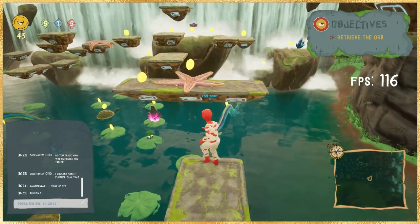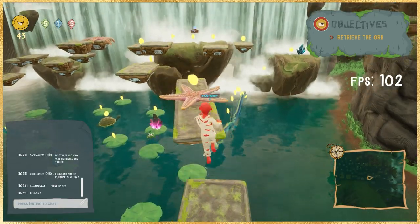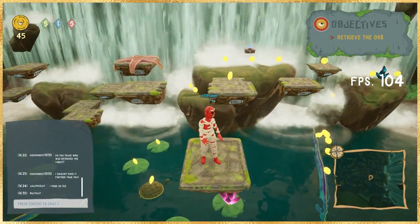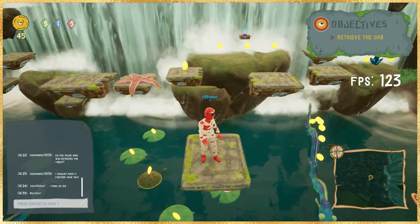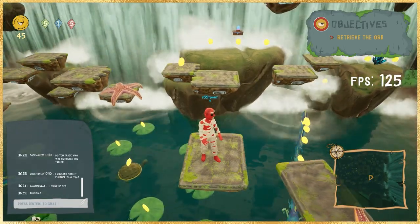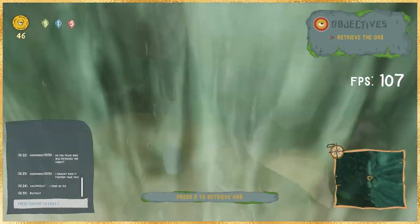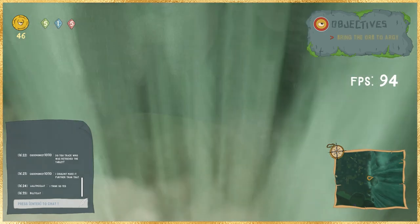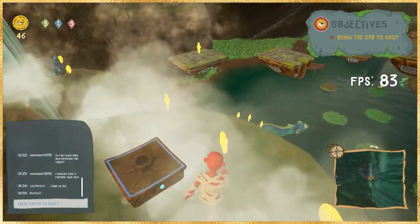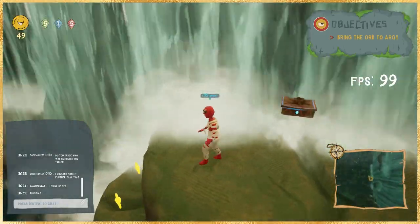Go back to the waterfall platform and collect the orb for the next part of the mission. Once you collect the orb, you'll see a new objective in the top right that says 'bring the orb to Argi.' So yes — more platforming — which means you're making your way all the way back to the start.